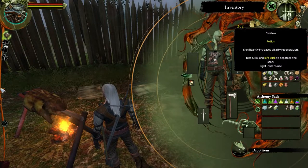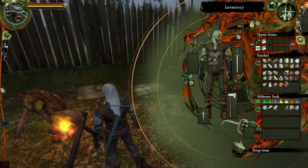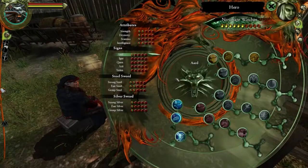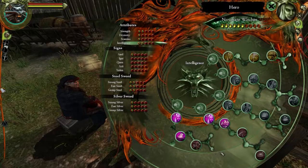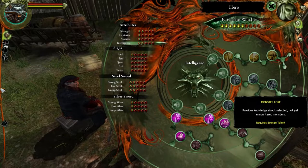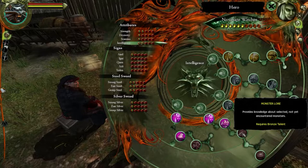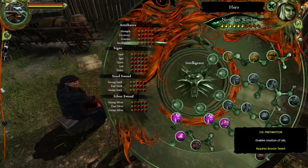Before we start using these unknown potions, there's one other thing I want to check. Let's go into our talent menu. Go to intelligence. Boom, okay. Let's start mousing over some of these things. I wonder if maybe there's a talent we need specifically to make oils.